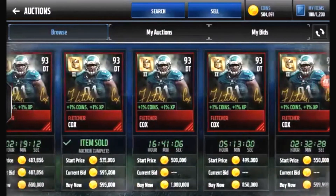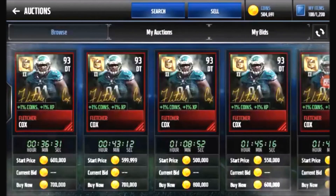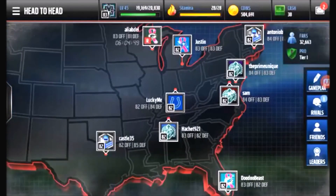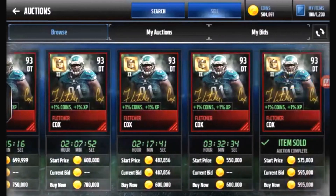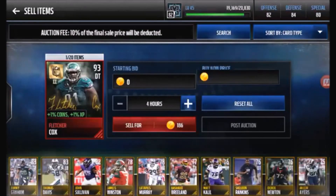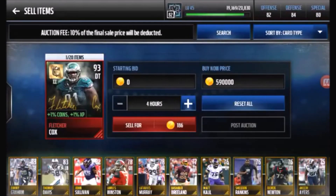Fletcher Cox goes for like 580k! That's going to be — off the top of my head — around 120k, 130k, 150k profit. I have to get him on my team first. Guys, recap: we thought we were pulling the worst pull, but instead we get trolled by EA and we actually pull the best pull. He goes for 585,000 coins — let me sell him quick, 590k.